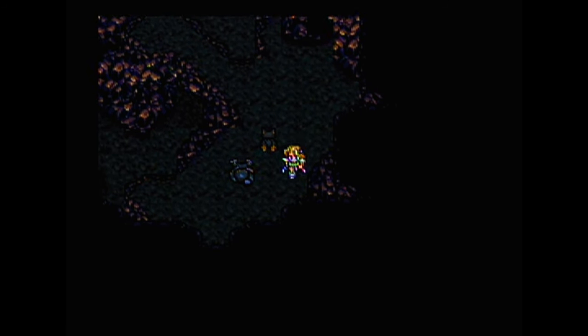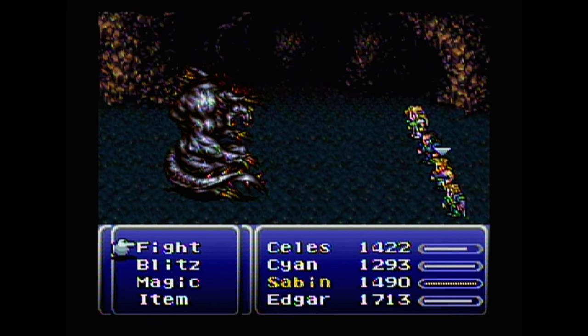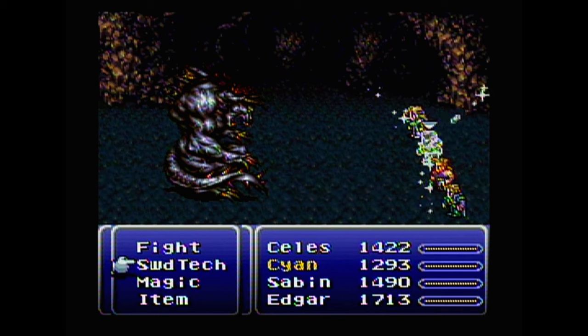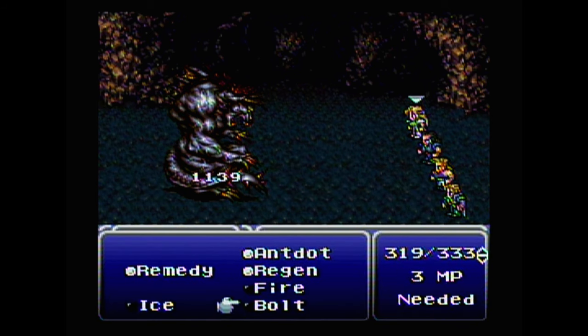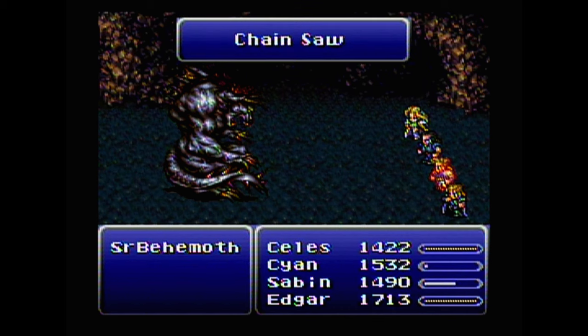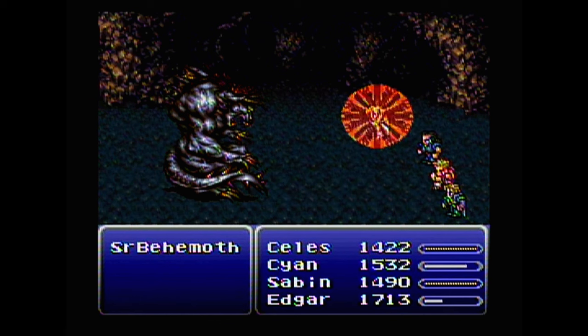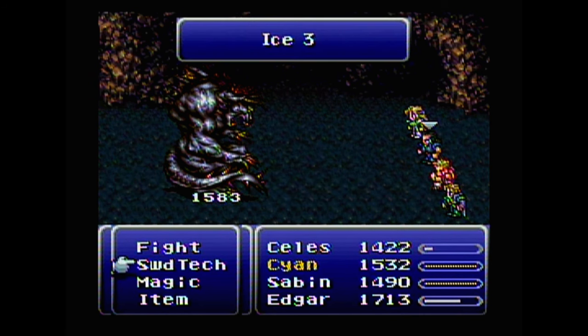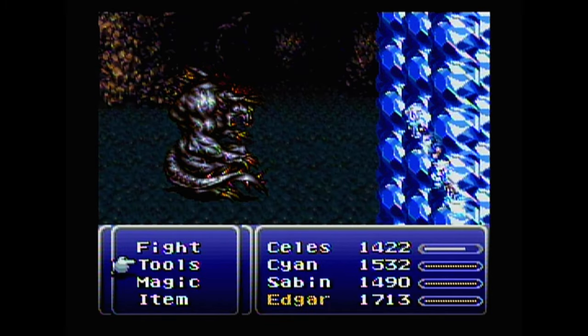There's Interceptor. Look at that creepy thing — it just jumps on you. Senior Behemoth. I had the Ice Shield so that worked out nicely. I wonder what he's weak against — let's start with Bolt. Bolt 2 does 1,583. Fire — I need to do Fire.